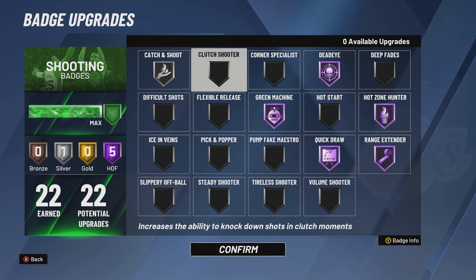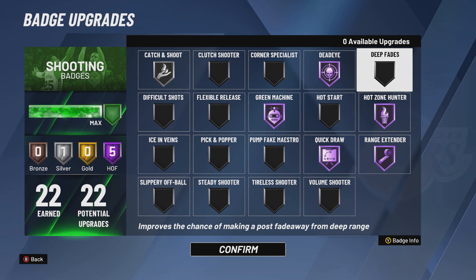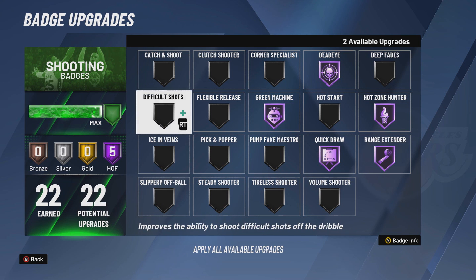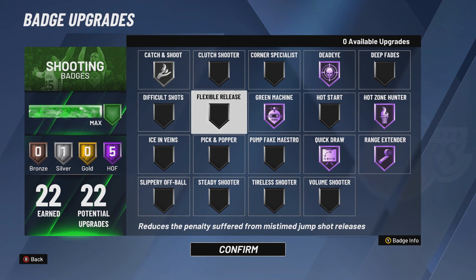Clutch Shooter is a MyCareer badge, you don't need it. Corner Specialist is useful if you're a lockdown or shooting center spotting up the corner. Deep Fades and Difficult Shots — the way I play, I barely fade. If I do fade, it'll be with TakeOver, and with Sharp TakeOver it's like you have Difficult Shots Hall of Fame anyway. If you do want Difficult Shots, I'd put it on gold and take Catch and Shoot and Hot Zone Hunter down a tier.